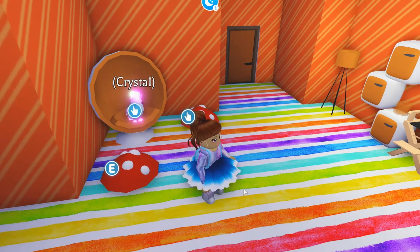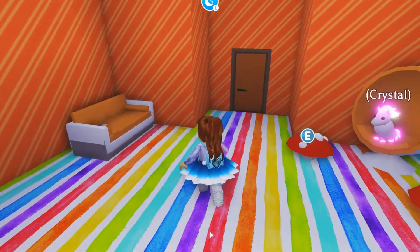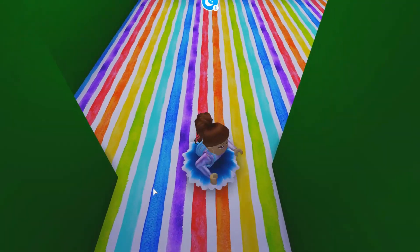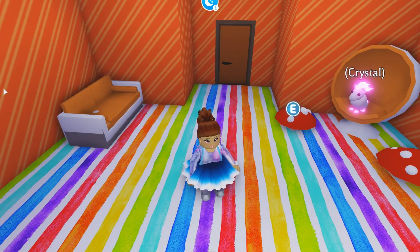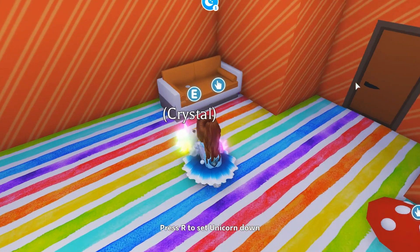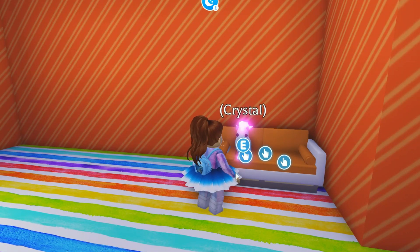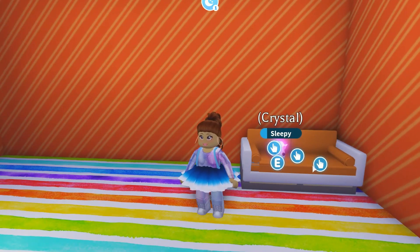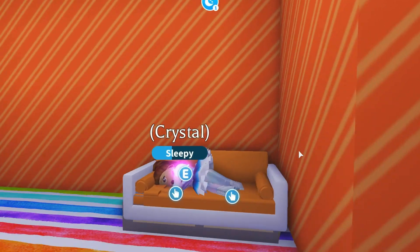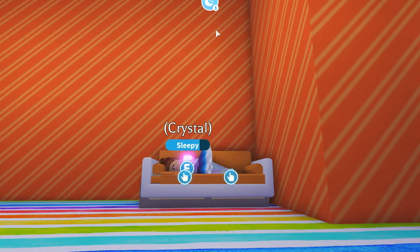There are nice little settings here, and this room is orange. There's also a special couch — come over here, Crystal. If you want, you can put your unicorn here, and the good thing about this is it can also sleep here. That's pretty cool. And you can also sleep here too, preferably not with the unicorn on, but it's still pretty cute.